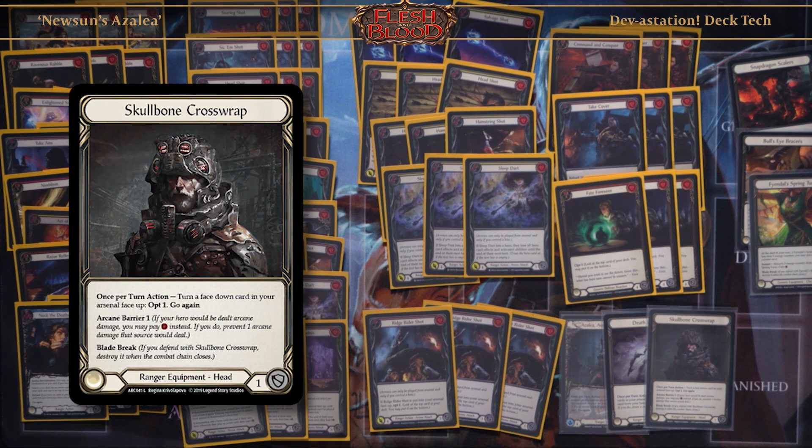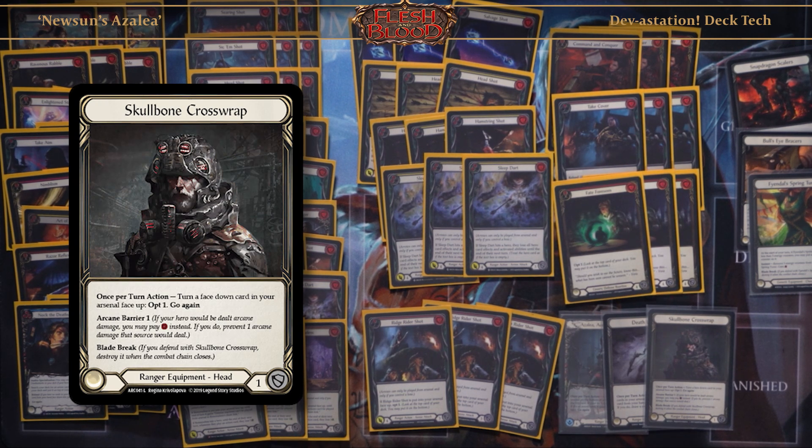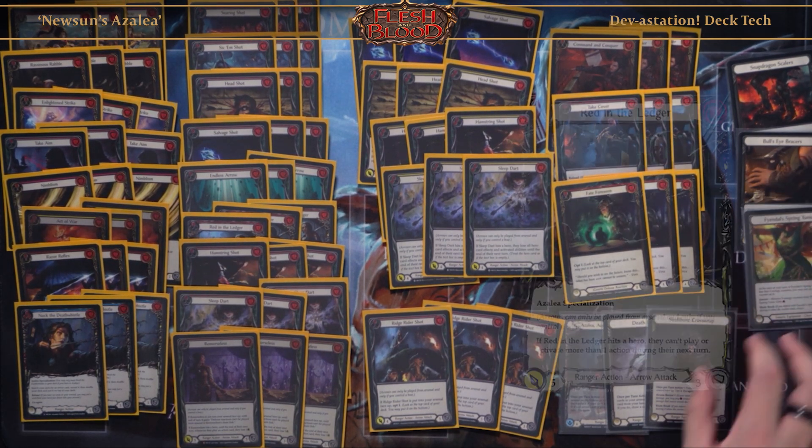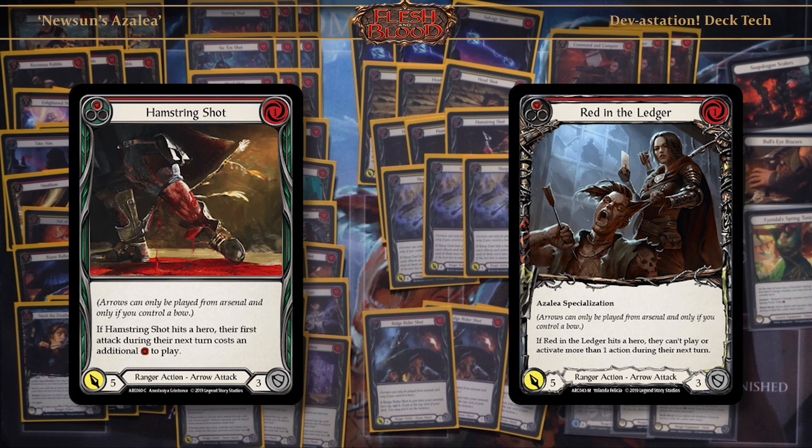Next up, my head slot is Skull Bone Cross Strap. At the place that I play my deck, I like to know what's on top of my deck so I can utilize Azalea as much as possible, because my play style is to Azalea-dominate and use arrows such as Red and Ledger, Hamstring Shot, and Remorseless to pressure my opponent.